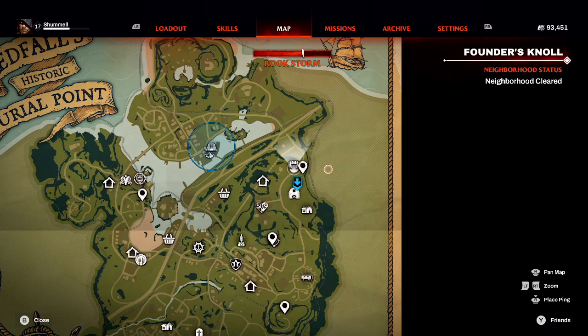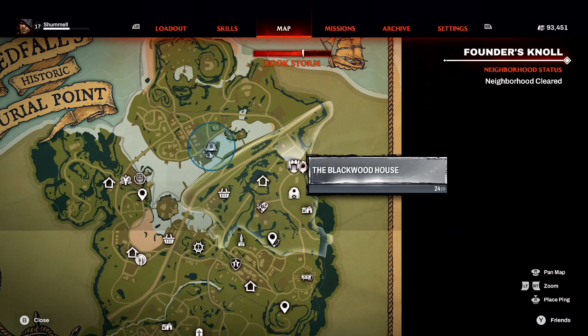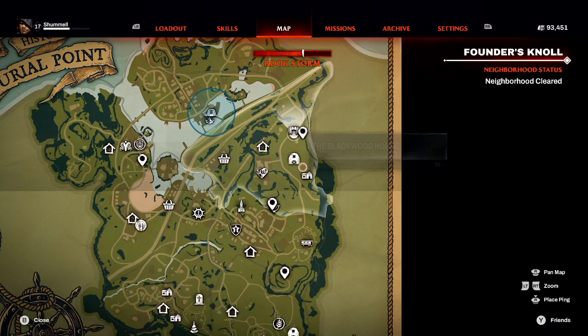What is going on guys? Shummelgaming here with another Redfall video. This is going to be a complete guide of how to solve the Blackwood Sister puzzle. We need to find the Blackwood house — it is in Founders Knoll, and this is in Burial Point, the second part of the game.